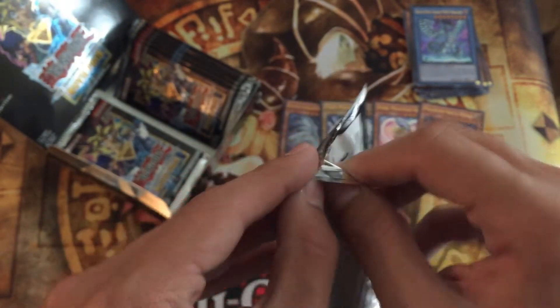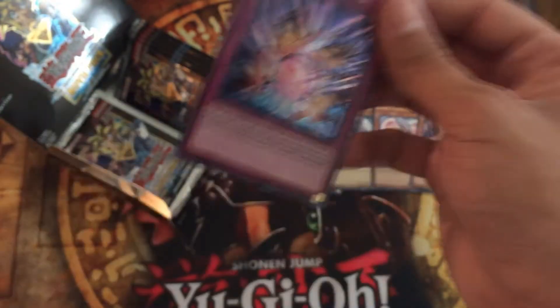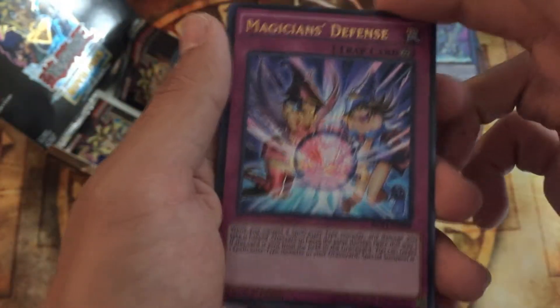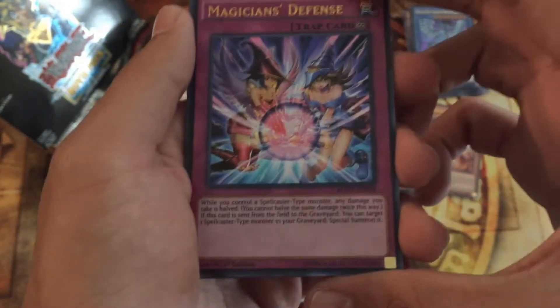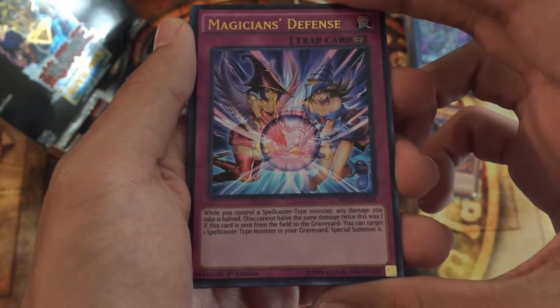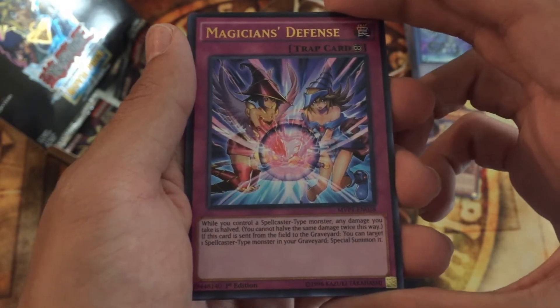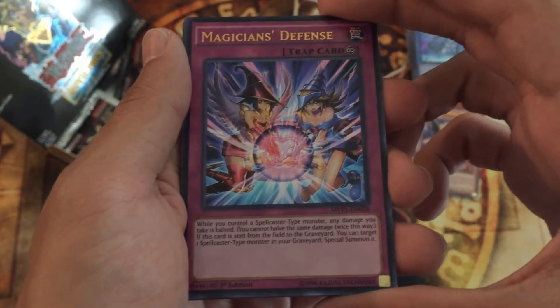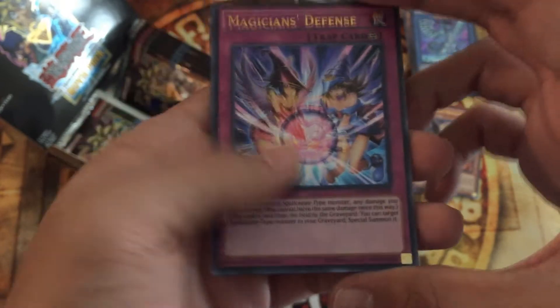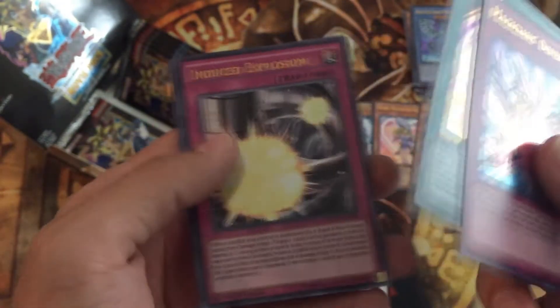I'm taking so long going through this pack — I'm just really interested in all of the cards in here. Here's another Magician Girl card: Magician's Defense. When you control a Spellcaster monster, any damage you receive is halved. When this card goes from the field to the graveyard, you can target one Spellcaster monster in your graveyard and Special Summon it. So pretty good, honestly pretty good. Cubic Wave, Induced Explosion.